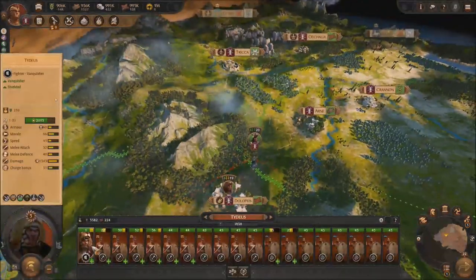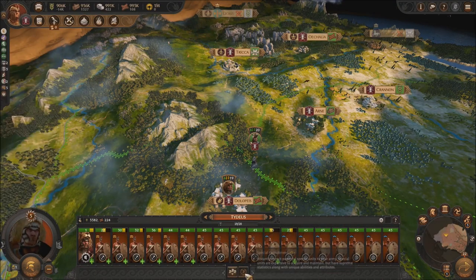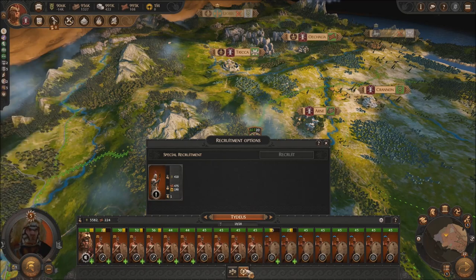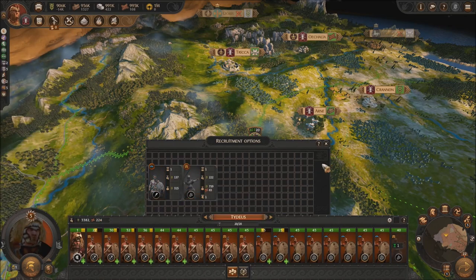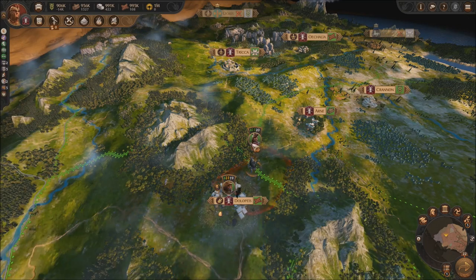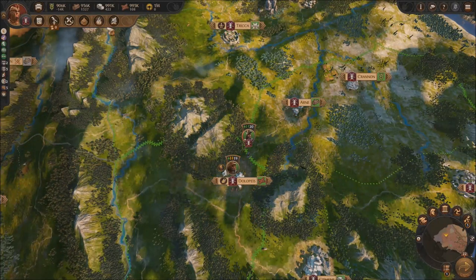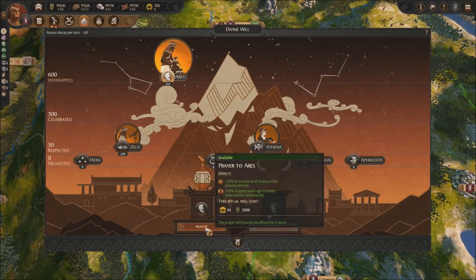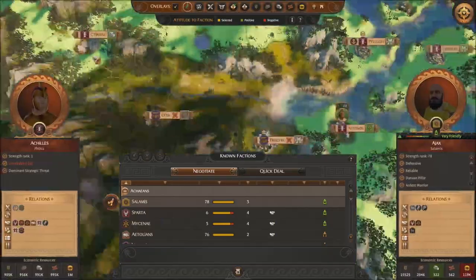We did lose a unit right there. I believe we're going to need an archer unit right there. I could get that spartoi — they look really cool, these little units. But I kind of need a range unit, so I'm just going to take this one instead. And we can skip ahead. Before that, we're going to look at divination — every turn we got to look at divination, make sure that our gods stay on our side.